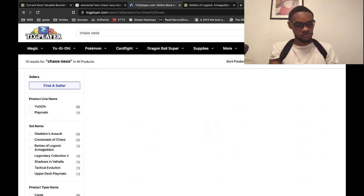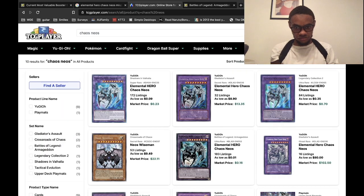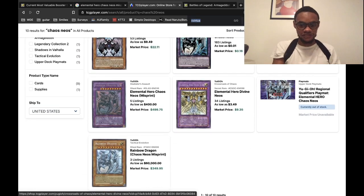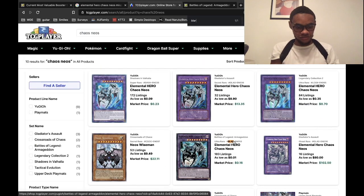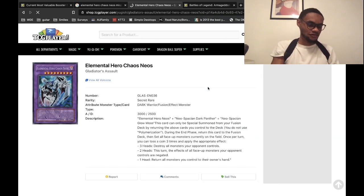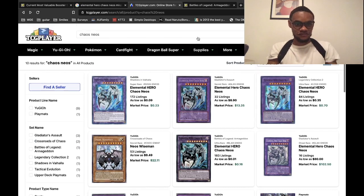Chaos Neos — it's a weird color, it doesn't look like that. Maybe this is a misprint — $16? This doesn't look like that though, this is a different color. This looks more like this. I'm trying to click that. I don't know — I mean, it doesn't look like that. Looks can be deceiving.